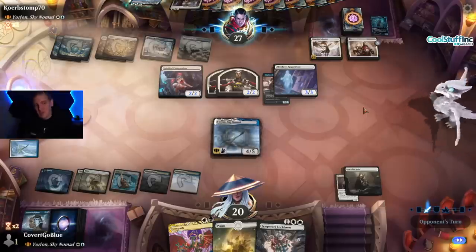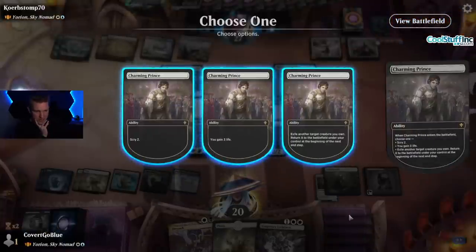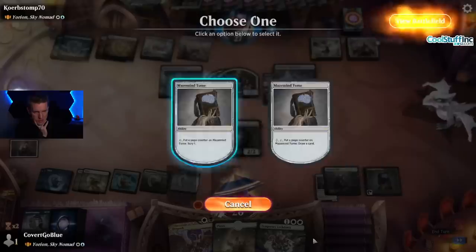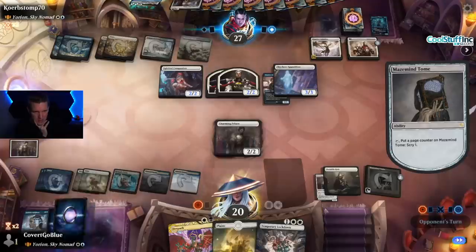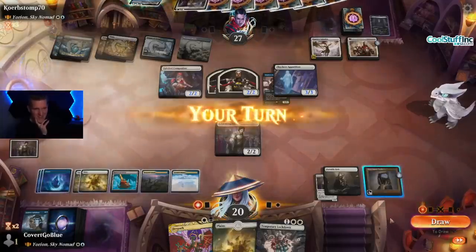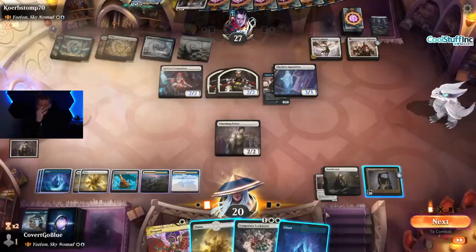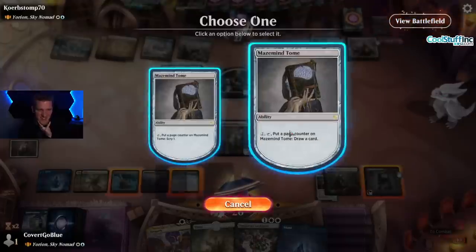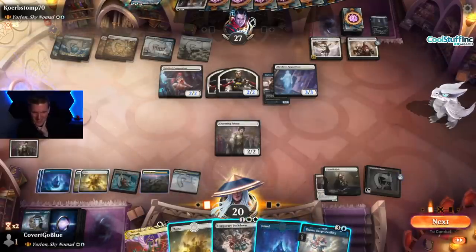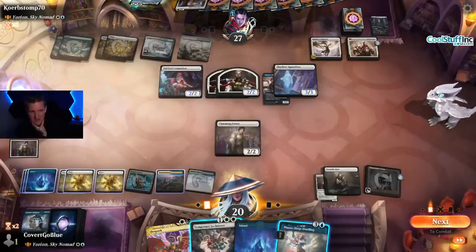We return the Smothering Tithe — it's a very expensive play. Maybe the start of something. They get their Charming Prince back — or do they? All right, have we finally gotten past all the trash? My turn. They discard their hand to size — let's just draw. It's a land. Thassa — the card that they could not resolve, excellent. Lockdown gives them back their Prince, which I hate. There's got to be a way to free the Prince from the Portable Hole and then Lockdown.